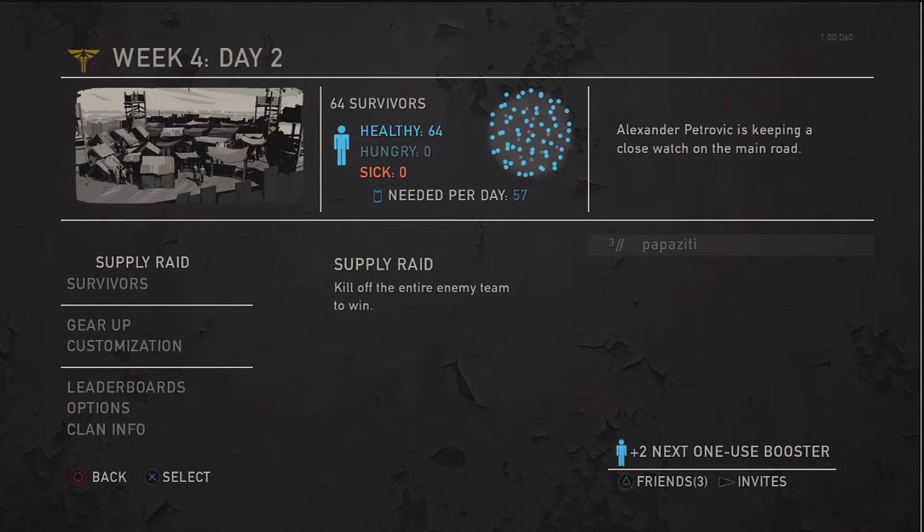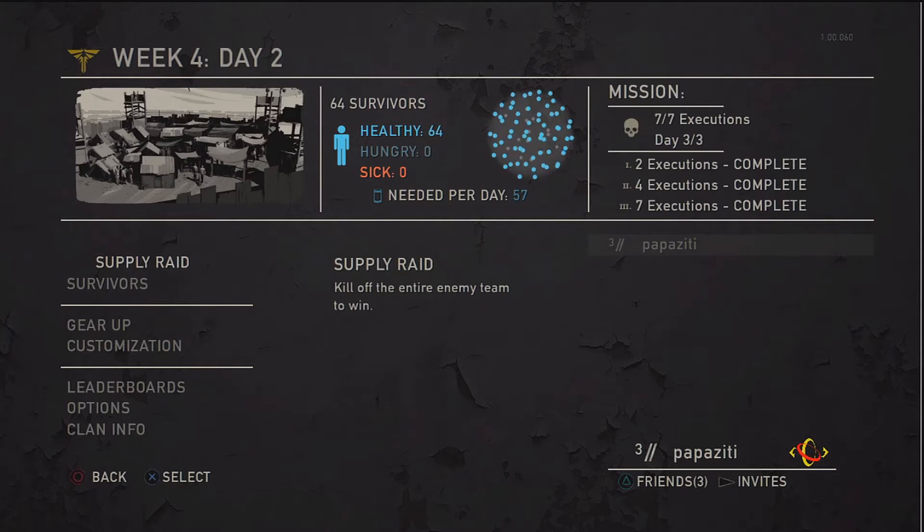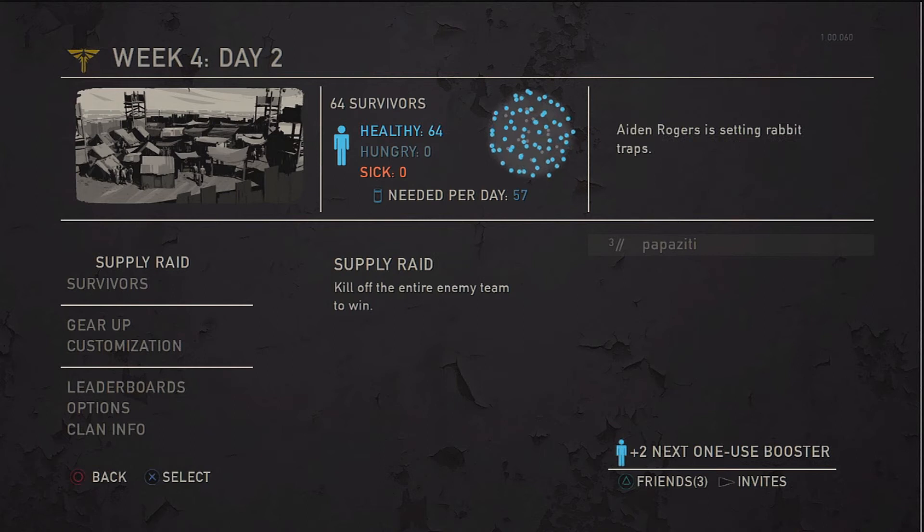First and foremost, top left corner: week four, day two — that is how many matches you've played. Seven days in a week, so there you go. Then in the middle you can see I have 64 survivors, all healthy — no hungry, no sick. Underneath that are parts needed per day to keep those survivors healthy. That is your clan, and really the only thing it does is unlock cosmetic customization. On the right it's scrolling — Aiden Rogers is setting rabbit traps — and it also has missions that seem to become available kind of randomly.